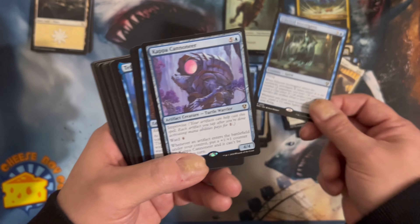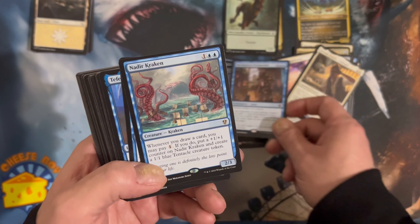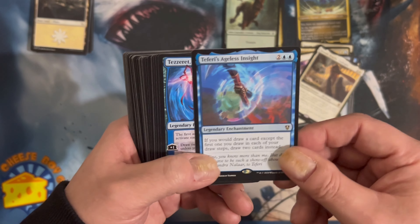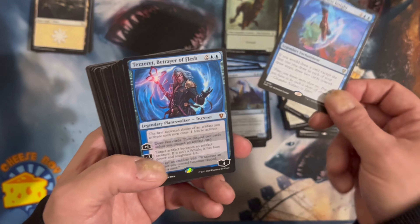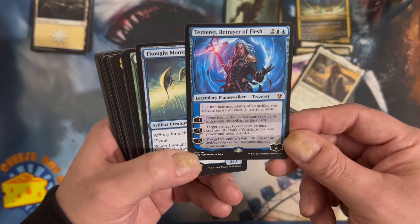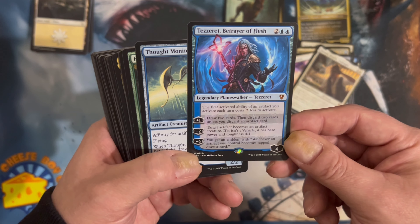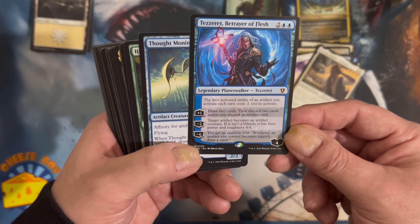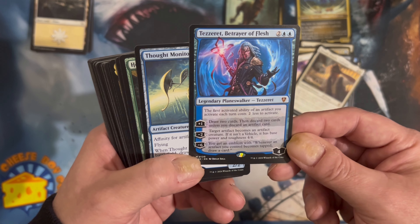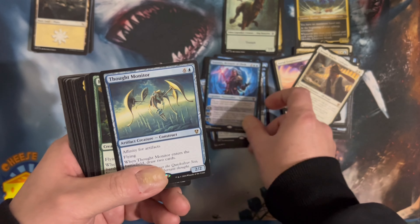Ethereal Investigator. Mechanized Production — reprint cards. Nadir Kraken. Shimmer Dragon. Teferi's Ageless Insights. A Tezzeret — the first activated ability of an artifact you activate each turn costs two less. +1: draw cards. -1: target artifact becomes an artifact creature — 4/4. -6: you get an emblem — whenever an artifact you control becomes tapped, draw a card. Wow, that's a really good emblem. You're going to deck yourself with that. Affinity for Artifacts.